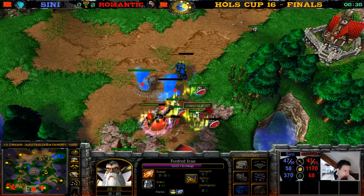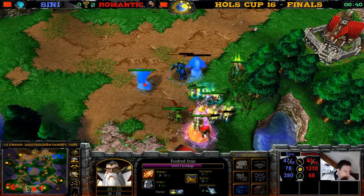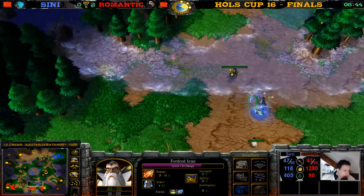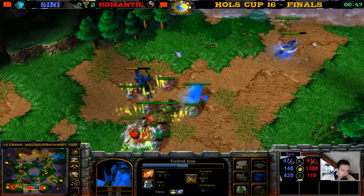The Tome of IQ — 28 IQ now for the Archmage. Gets rid of the Water Elemental. The Demon Hunter is over here and Romantic has a lot of gold, guys — 1.4K gold for Romantic.